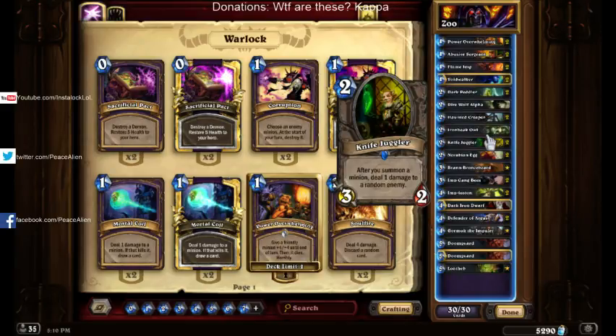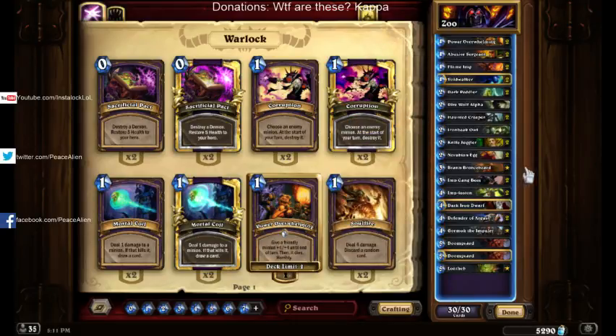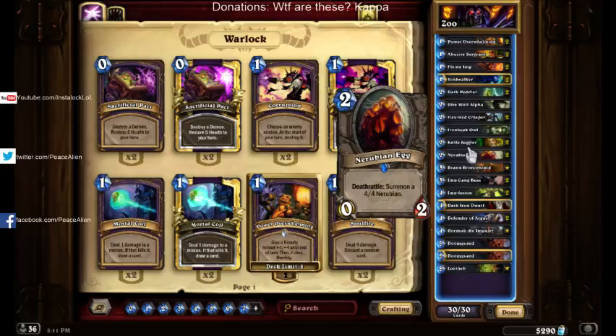Next up, we have Knife Juggler — a very strong card. It works very well with Haunted Creeper, as I've gone over, and also works with Implosion. Sometimes if you play just one drop, you can take out a one-health minion. And luckily, if they can't deal with it, you just snowball the game from there.